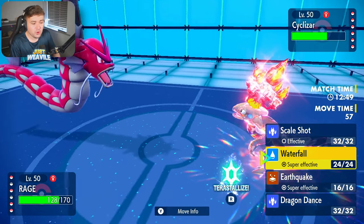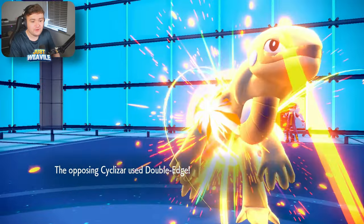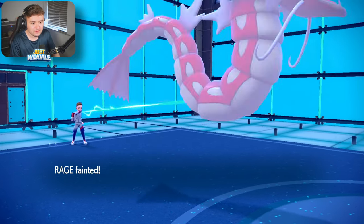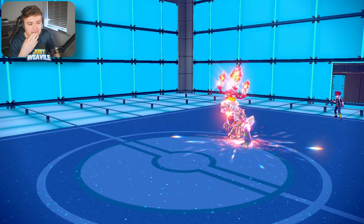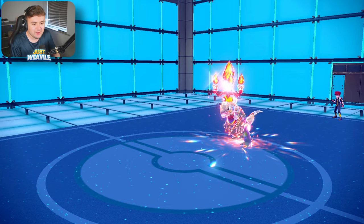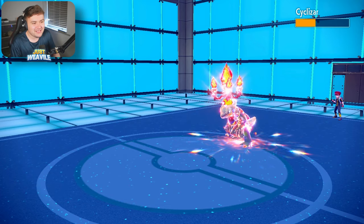We go for a Waterfall — I'm not going to Tera just in case the Dragon move. If they go Double Edge at plus one, we don't live. Am I getting swept by a Cyclizar here? It's going to run out of HP eventually, but we've taken losses. It's Sitrus Berry — it's Sitrus Berry.